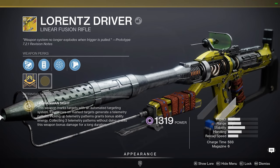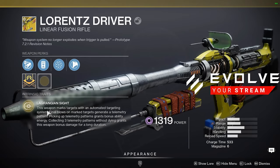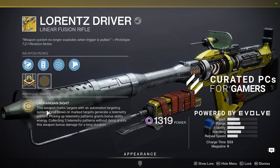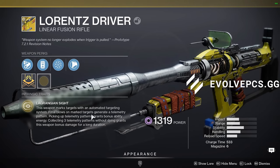Now enough hyping it up, let's read what the perks say. We have Lagradian Sight: this weapon marks targets with an automated targeting system. The wall hacks on this weapon are ridiculous — I'm not even seeing a player and this weapon is targeting people through walls. You're gonna see it in the gameplay, it's gonna blow you away.